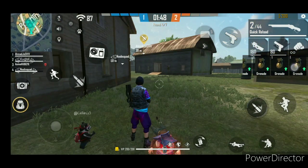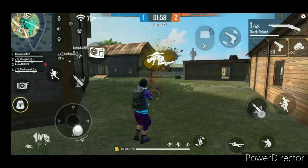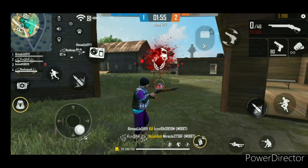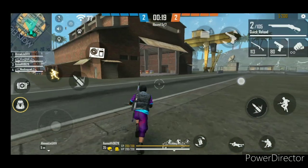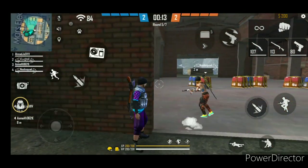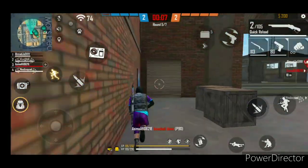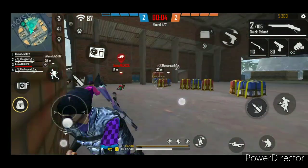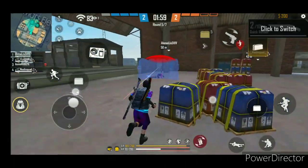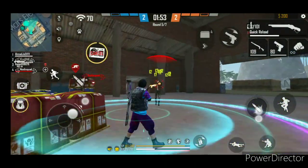First, you see the aim button on the left side. Then you have to scroll on the left side. The headshot didn't hit at first, but then the headshot did hit. 3 shots confirmed. You can use it as an M1014 or D9 — here you can use it as an M1887. 2 shots confirmed, and then you can use it as an M1887.